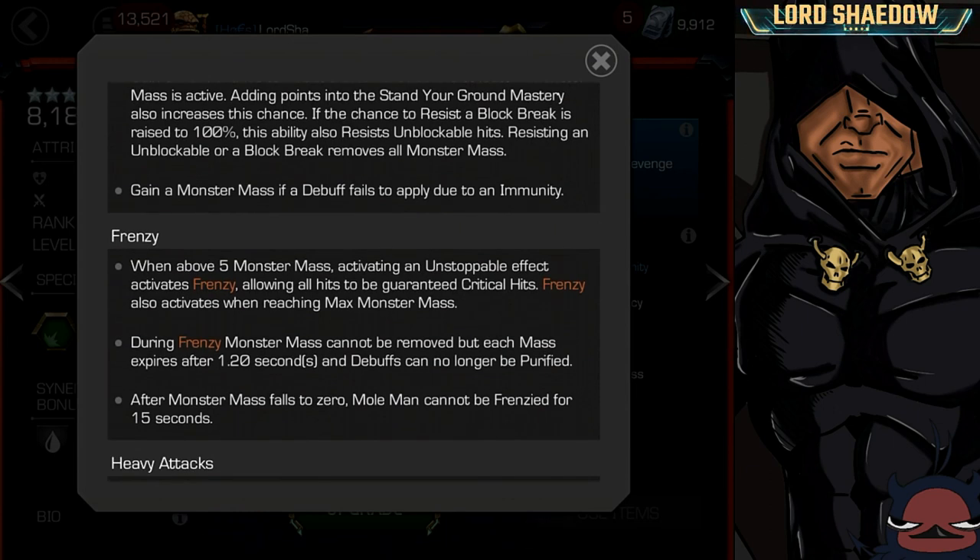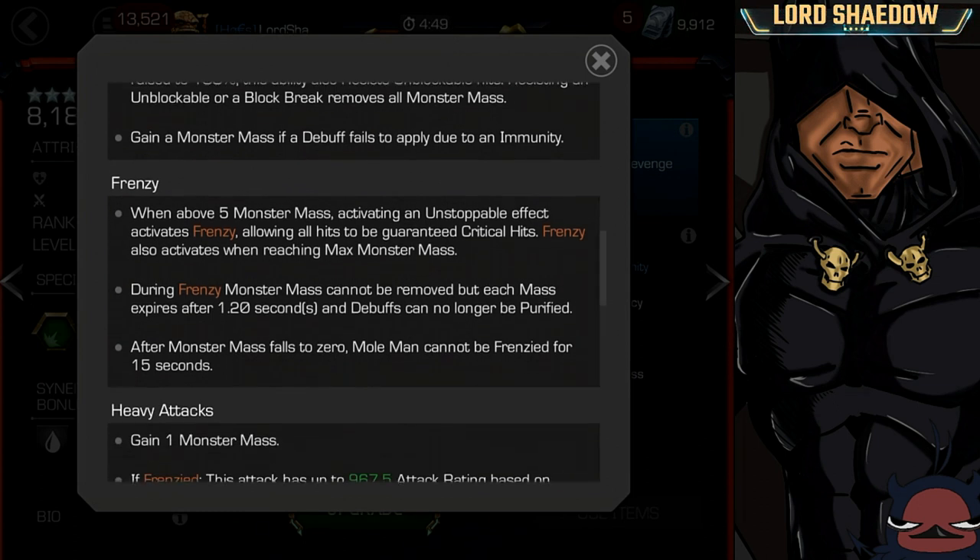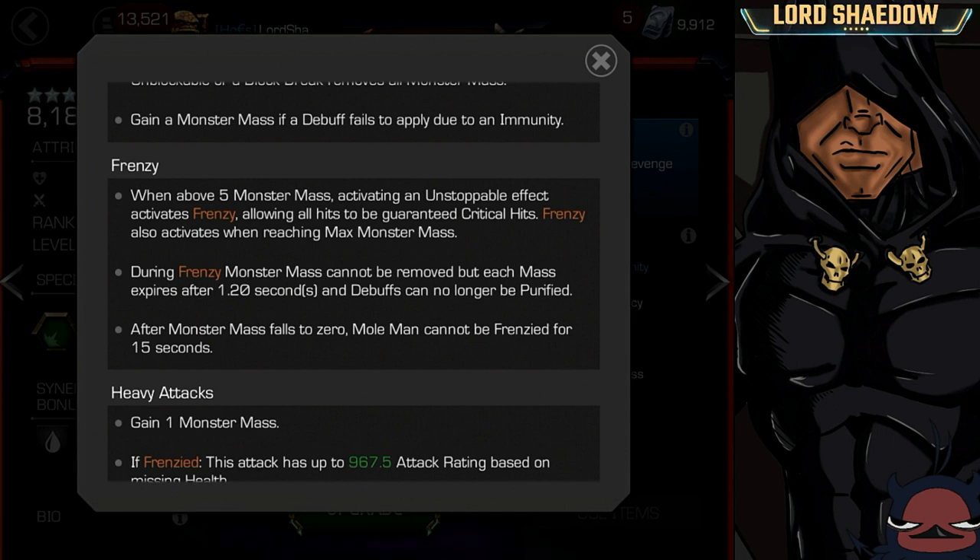Now let's talk about Frenzy and why you want to build up Monster Mass. When you're above five Monster Masses you activate an unstoppable effect and enter Frenzy, which means all of your hits are guaranteed criticals. Remember, each crit has a guaranteed bleed, so you're going to be critting and bleeding like crazy. Frenzy also activates when you reach max at 15 stacks. During Frenzy, Monster Masses cannot be removed — so you can block freely — but they expire after 1.2 seconds and debuffs can no longer be purified.